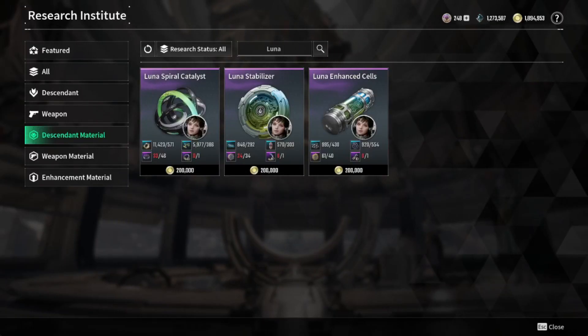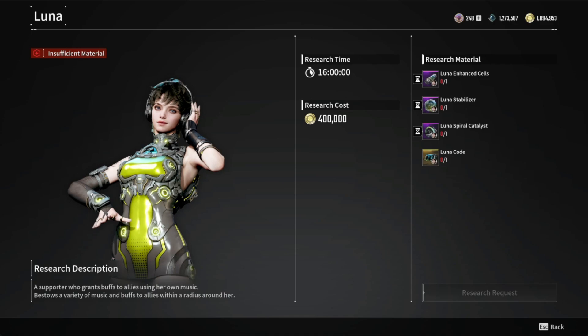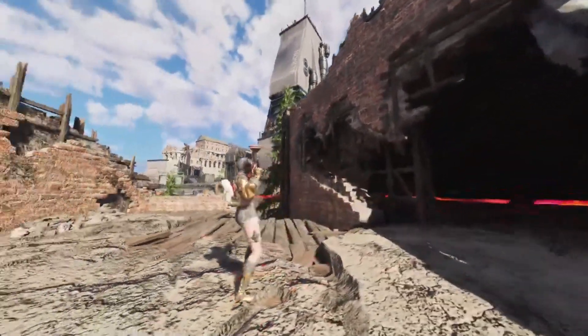Once you've gathered all of that, you'll need 1 million gold to craft the parts and then the Descendant, and you're on your way to Party City. It's 200 for each of the three base materials, then 400,000 for the Descendant alone. Thanks for farming Luna alongside me. See you in the field, Descendants!